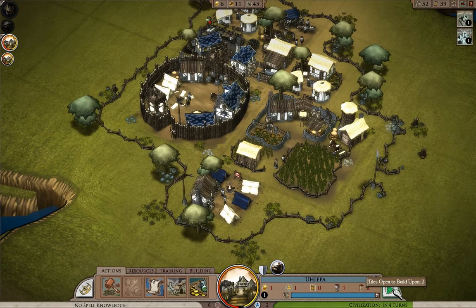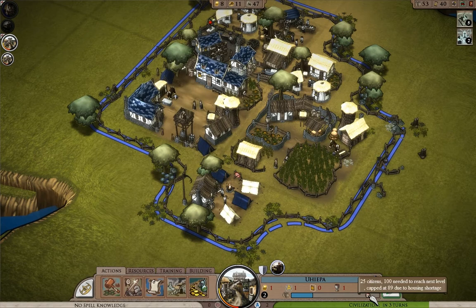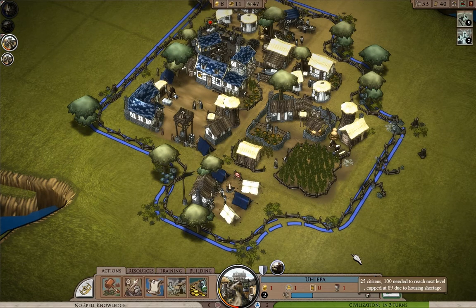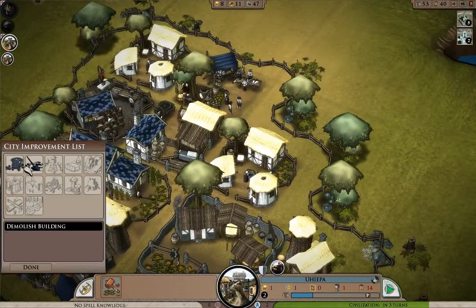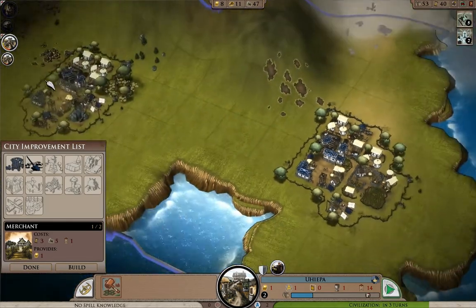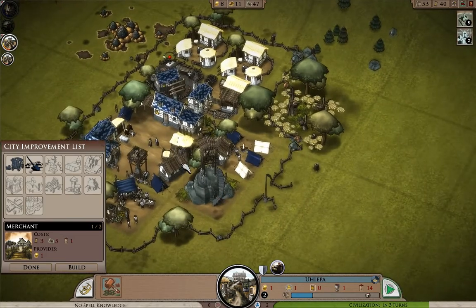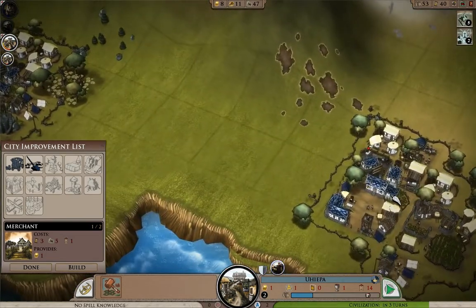We're about to hit level two. The town just leveled up — you can see that the cap is pushed almost to level three, so I just need another building here. At level one you can only produce one merchant, but the city is now level two so it can have two merchants. I don't plan on building another one because I want to get the two-by-two money-producing unit here pretty quick.